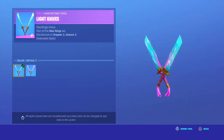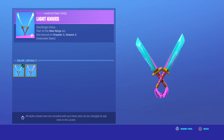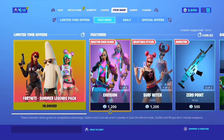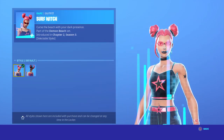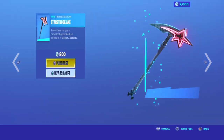We got the selectable style of the normal version — not the greatest in my opinion. We also have the pink style. We have the Starstruck axe with the skin surf, which is back, with the surf demon selectable style with the back bling Star Power.